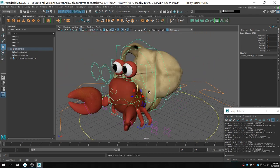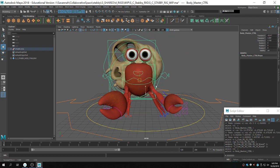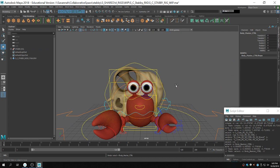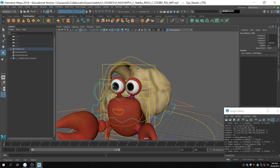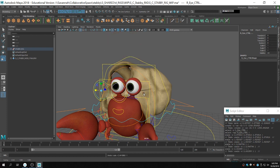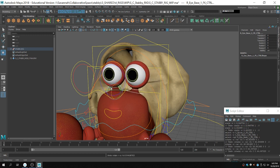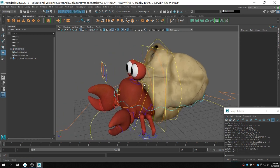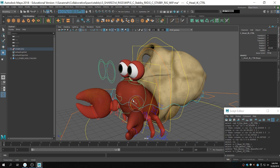He has stretchy legs and stretchy arms too. If you switch to IK for the claws, you can see it's all stretchy. The animator should have a lot of fun with it. He also has aim-constrained eyes, so you can do some fun stuff with that. He will have eyelids, but right now you can just scale his eyes. You can also rotate his eyes.